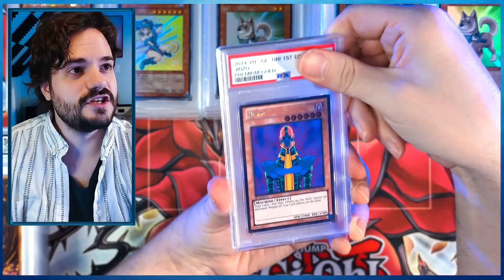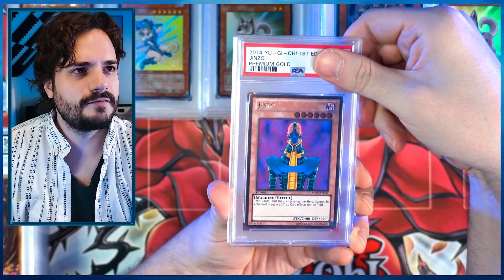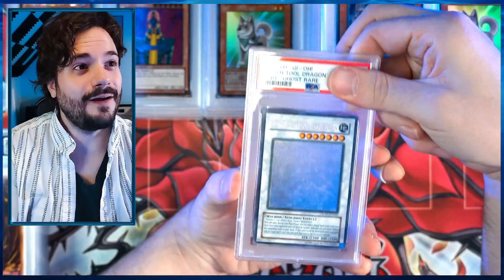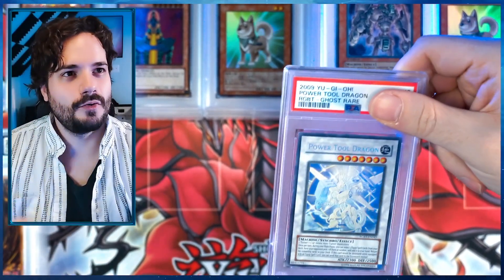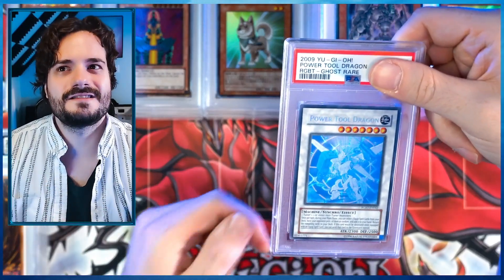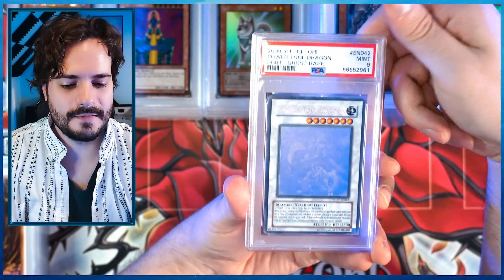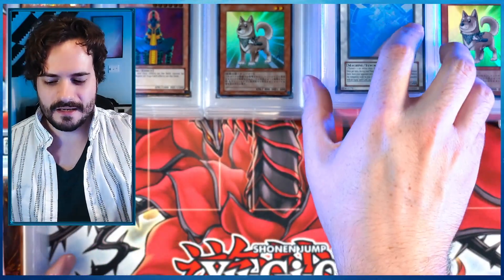Jinzo — this is from the same collection so I assume it'll be a little beat up. The first Premium Gold set is just very rare; got a seven, not as bad as a six. Power Tool Dragon — the first and only ghost rare I had pulled until very recently, when Thonks pulled one raw out of a box from a case of mine in Rage of Ra. Beyond that I hadn't pulled any ghost rares until Ghost from the Past. PSA 9 — raging blast unlimited. Very beautiful card; ghost rares are hard to grade.